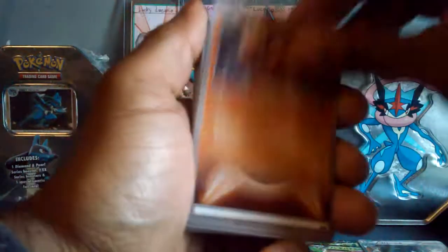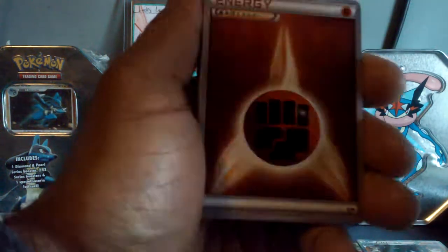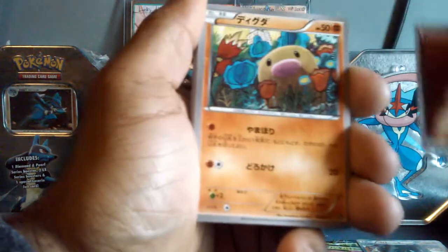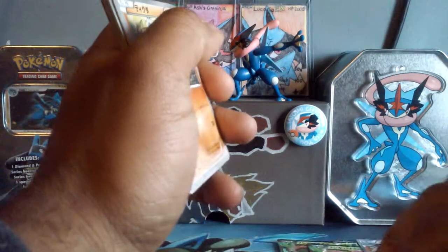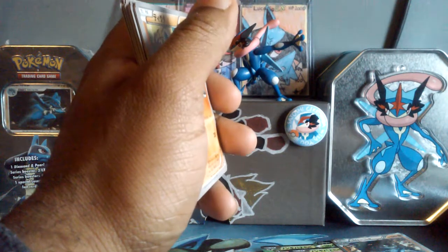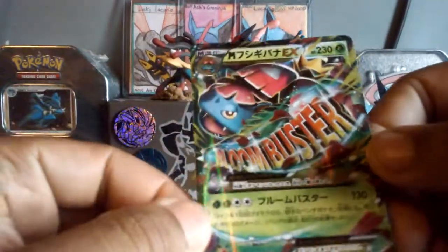Geodude. I believe after the energies is when we'll find out if we have a full art. And we do not. That sucks. Oh well, can't win them all. But that was the opening. So the highlights of the video: Golem holo, two Venusaur EXs — the Japanese Venusaur EX.